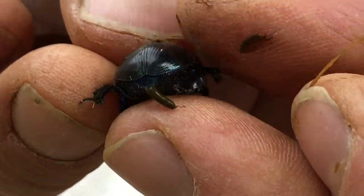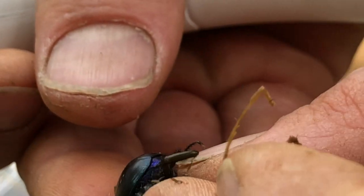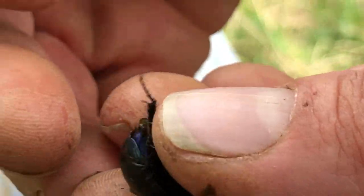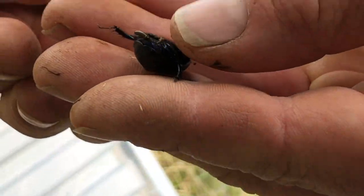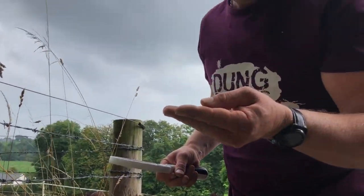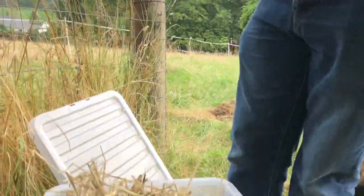Dung beetle poo! He's pooing on Daddy's finger. You're gonna clean my fingers for me when we get back to the car, aren't you, Coop? Look at that dung beetle — that stuff must be like rocket fuel. It has to be — that stuff's ready to go. That is what every farmer wants in his field: dung beetle poo.